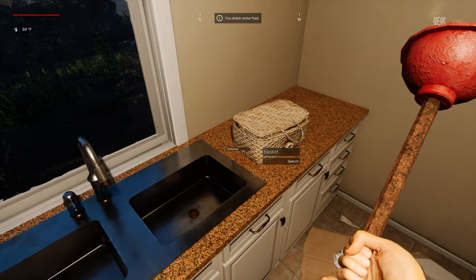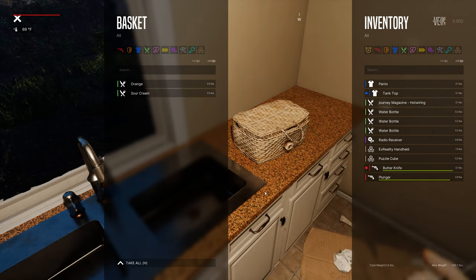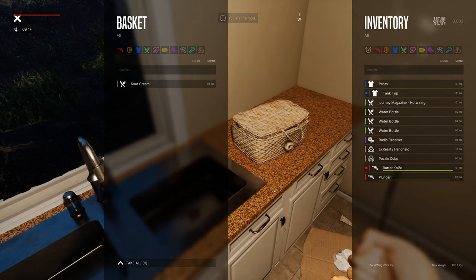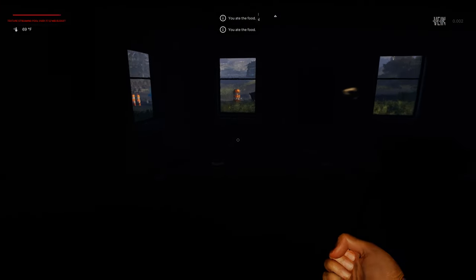I drank some fluids out of the sink. In the basket we found a butter knife - that could come in handy. Let's eat the sour cream and the lemon, and I think I'm going to butter knife some zombies.